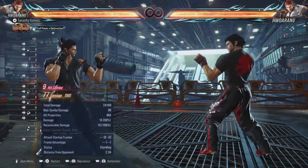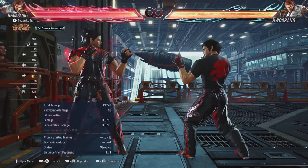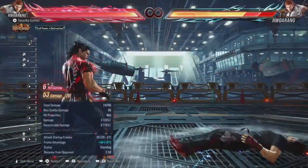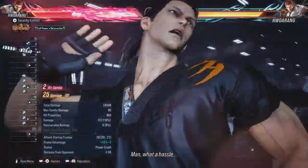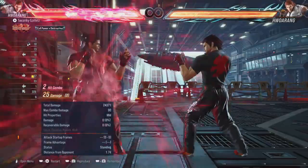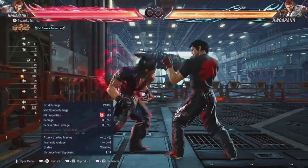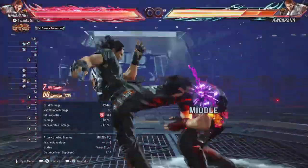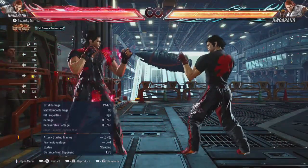For the rage combo: it's pretty much the same thing — do hunting hawk but instead of doing the last hit, stop after the second hit and do rage art. What's interesting is you don't even have to wait for him to land — as soon as you hear contact, just hit the rage button. Super, super easy. Or if you want, add the 4-3+4-4-3 beforehand to get that little bit more damage.